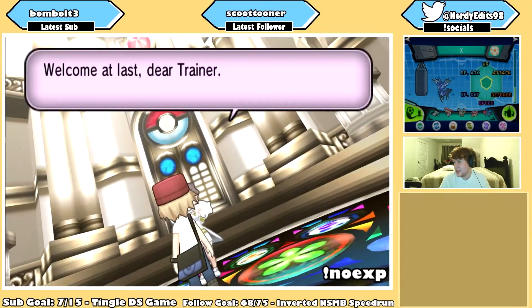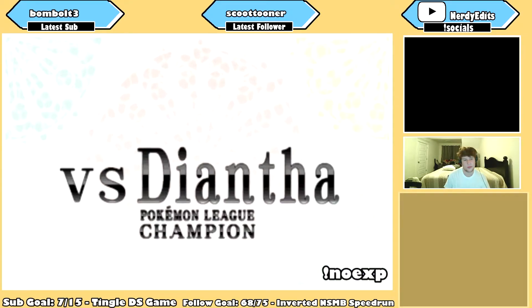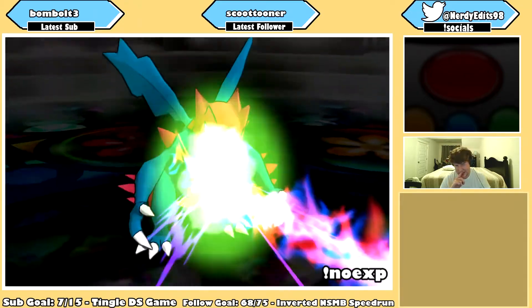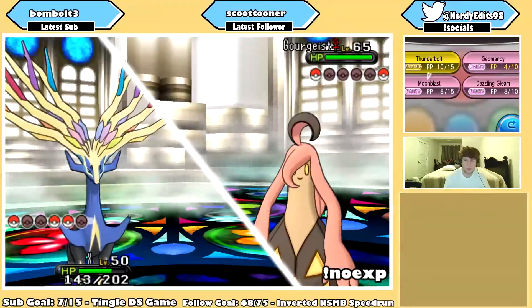And finally, we've reached Diantha — the worst champion character in the Pokemon franchise. Not gonna lie, this fight was nothing. I took out Hawlucha with Lickitung and Graveler. Haxorus then took out my Dragalge, so I resorted to a Geomancy-boosted Xerneas sweep. And with that, I reached the end of my journey.